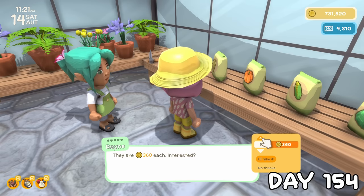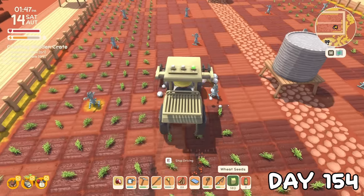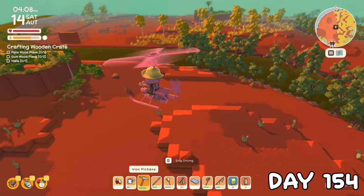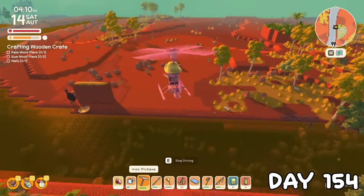Rain was open today, so I grabbed a load of wheat seeds for the big field, then got in my tractor to re-till the field and plant it. The rest of the afternoon was spent out on the helicopter seeing if I could find Ted Selley, but there was still no sign of him.